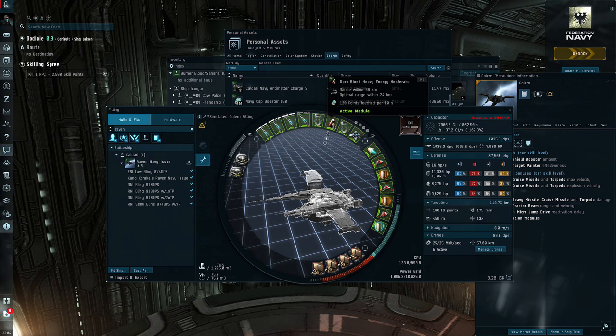I do run a nosferatu — you don't need it, and if you take it off you could fit a third tractor beam and be tractoring in four things at a time with an MTU out. Just pop your salvage drones out and let them do their thing. I kept the nos mostly for safety from testing. The only problem is you need to be really careful with cap — this thing is so close to being cap stable that I rarely ever use it. It's just a nice safety net.